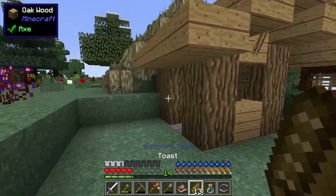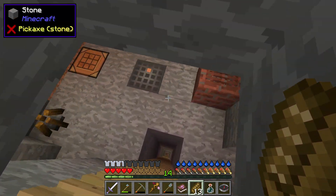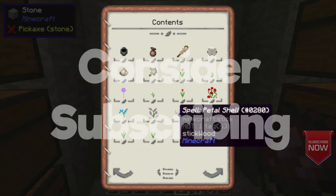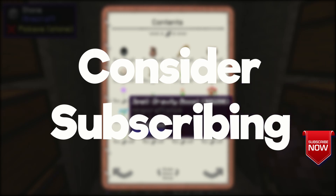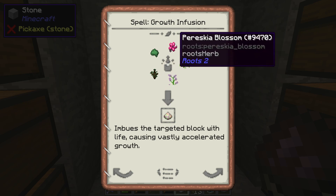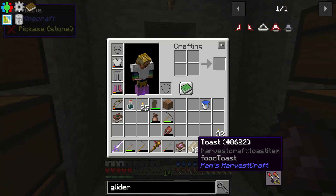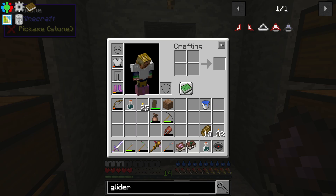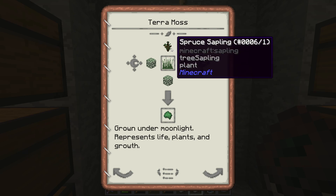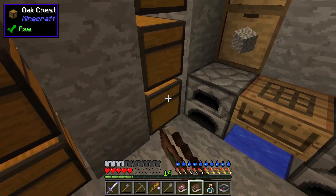Today we're going to get into Roots again — there's some cool things and it's a pretty nice easy early game thing. The first couple things I want to do is growth infusion. We're going to need to go get Terra Moss, and we've already got a Persica Blossom. For Terra Moss, we need spruce saplings, grass, and spruce leaves — and we just happen to have some of those.